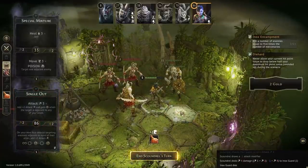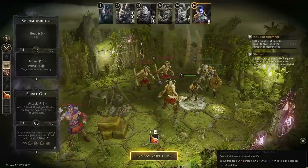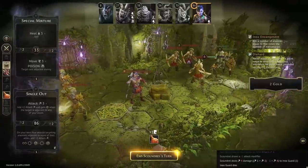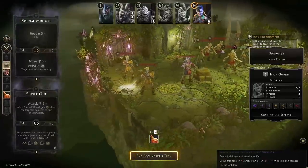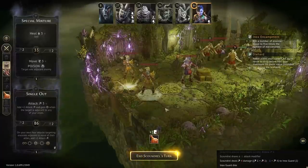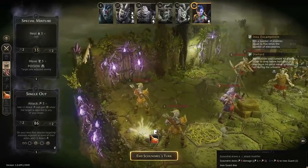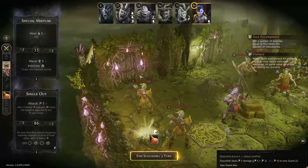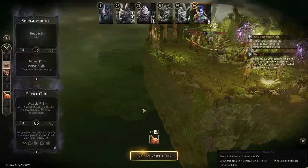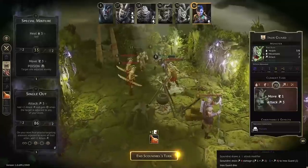Only the Inox monsters on the map now are going to be dropping loot — these coins and gold. Any monster that spawns in after the first round does not drop any loot. If you open a door that's different because those monsters are placed when you open the door — but if they spawn in after, they do not drop loot.